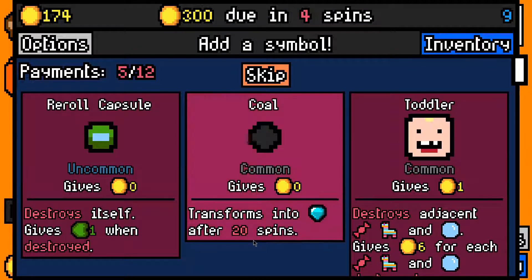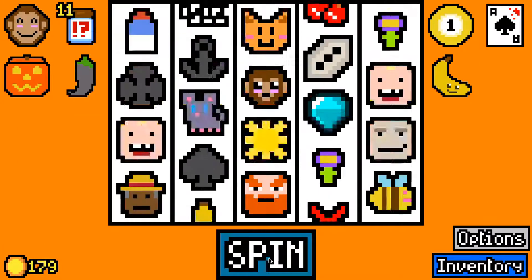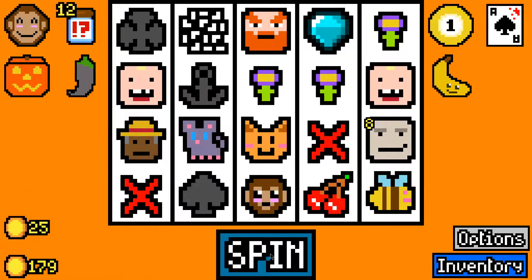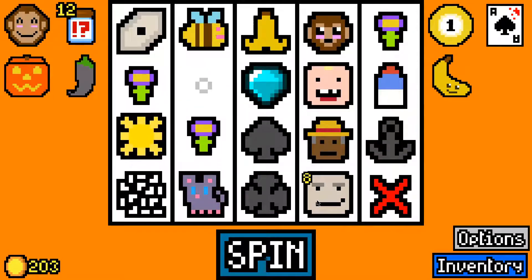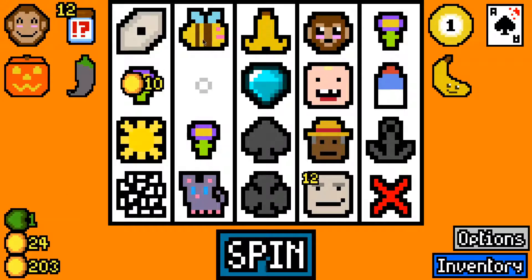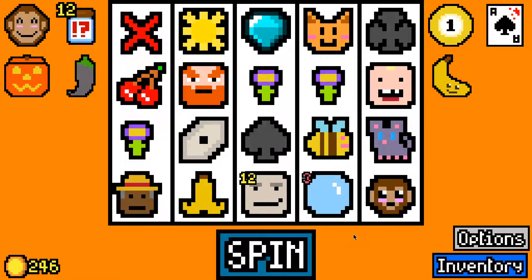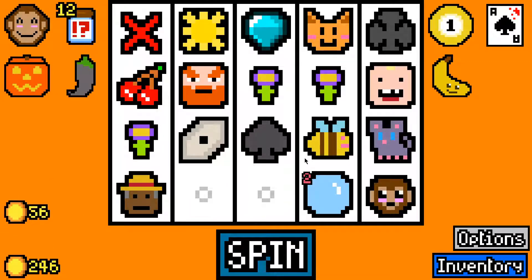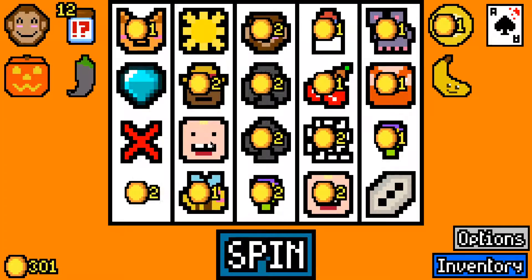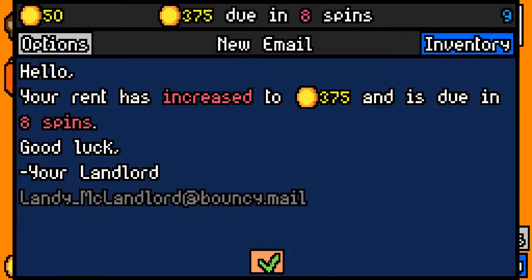I don't particularly want another toddler. 25 on that turn — I'm not super happy with that. Some good hits there on the flower. 44, two spins, we should be okay. I'll take a bubble — we've got two toddlers to eat it. There goes our thief — taking two things out of the deck and giving us some money. Let's skip this. We've made the 300 rent payment with 50 left over. 49 left over.